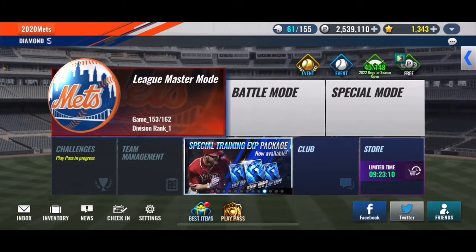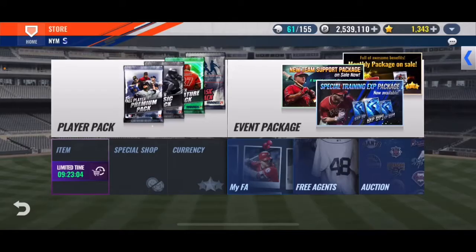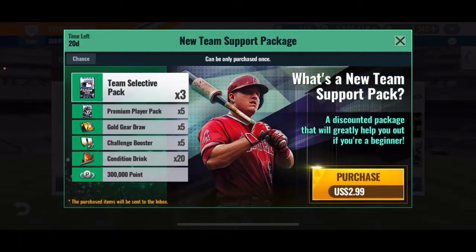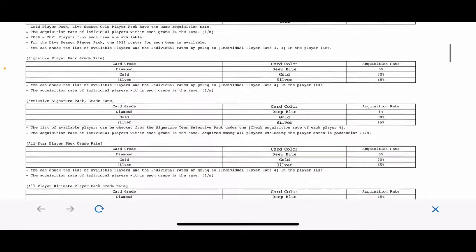So you just go to your store, enter your event package, and one of these will have a chance button. This one doesn't have it, but this one has a chance button up in the top left corner. You just click that and it takes you into almost a PDF section of the game.